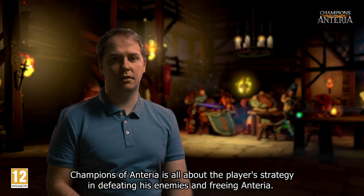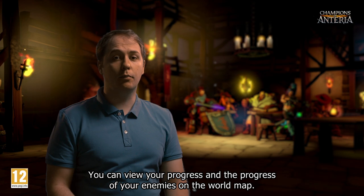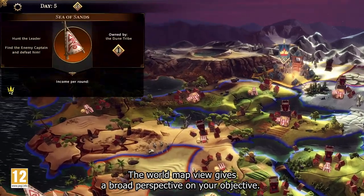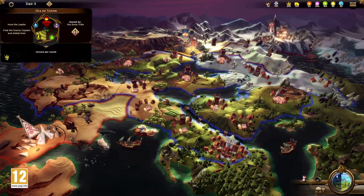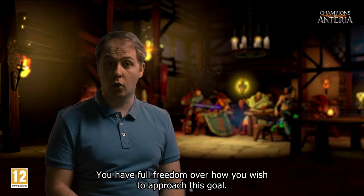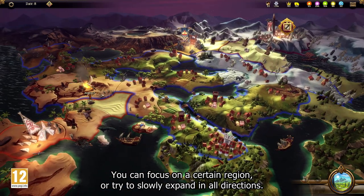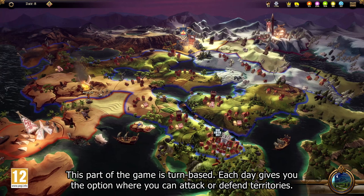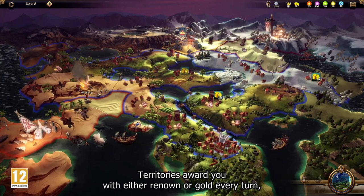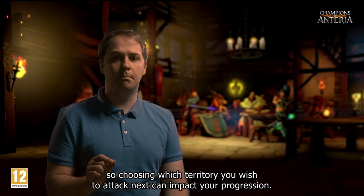Champions of Ontario is all about the player's strategy in defeating his enemies and freeing Antaria. You can view your progress and the progress of your enemies on the world map. The world map view gives you a broad perspective of your objective — you have to expand your influence by conquering all the territories. You have full freedom over how you wish to approach this goal. You can focus on a certain region or try to slowly expand in all directions. This part of the game is turn-based. Each day gives you the option to attack or defend territories. Territories award you with either renown or gold every turn, so choosing which territory to attack next can impact your progression.